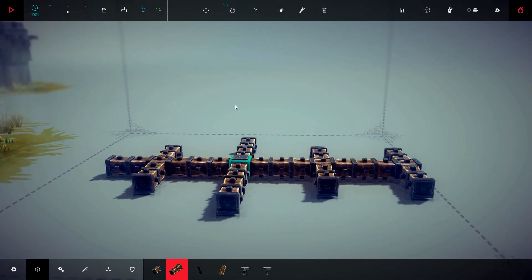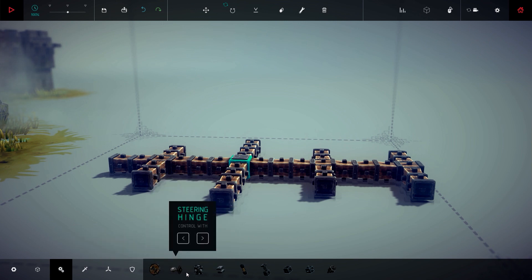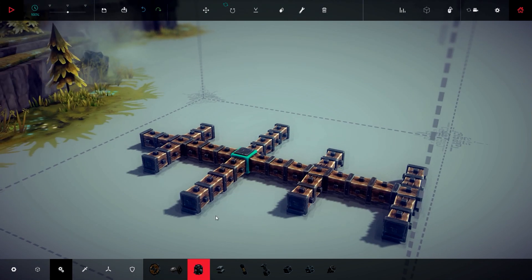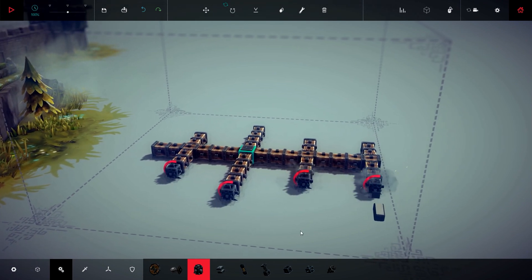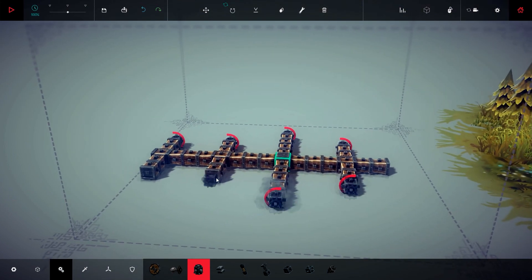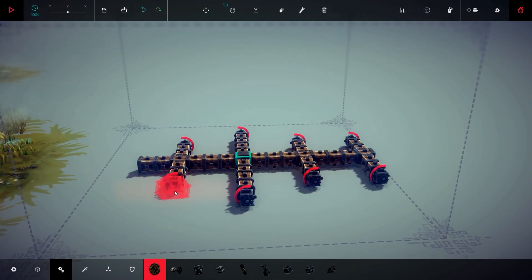Now we need to take care of the wheels, and for that we're going to need the steering first. With the steering we will be able to rotate our machinery. I am placing the steering on every side where I want to place the wheels.